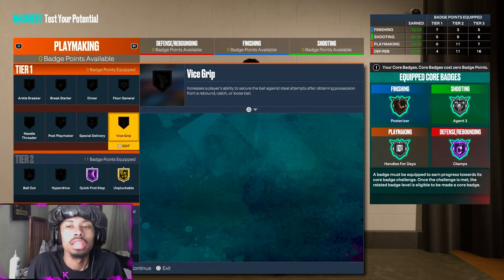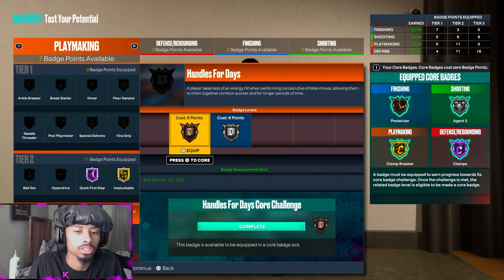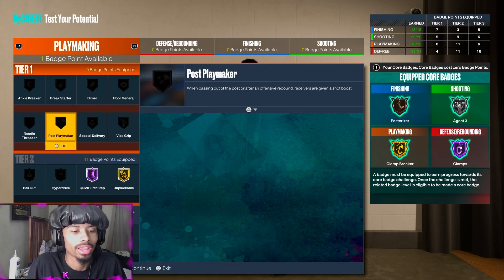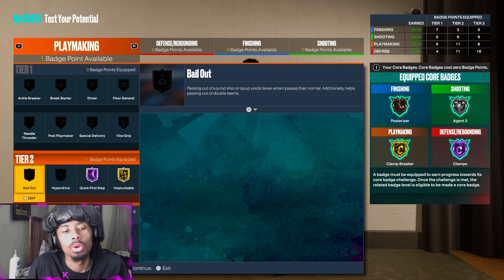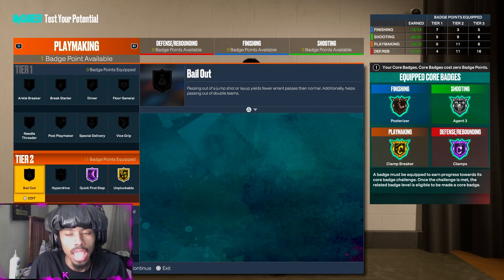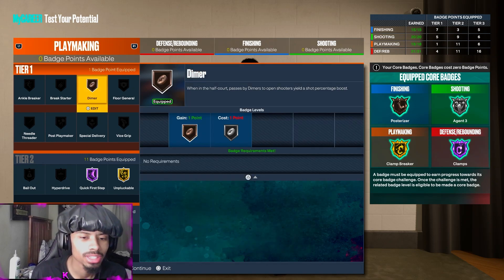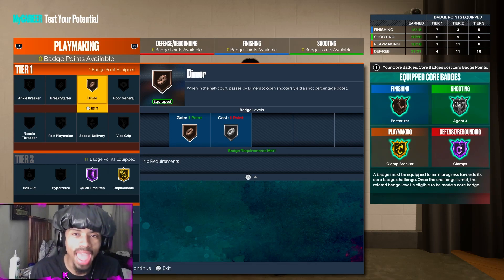It's not as much playmaking as I'd personally like. You'll core up Clamp Breaker and put on one extra badge. If you want more, put one on finishing and three on playmaking so you have four. Get Bail Out bronze, and then you can run Dimer just like that. With three right here and one on finishing, you have 16, 20, 21, 31 — that is magnificent.